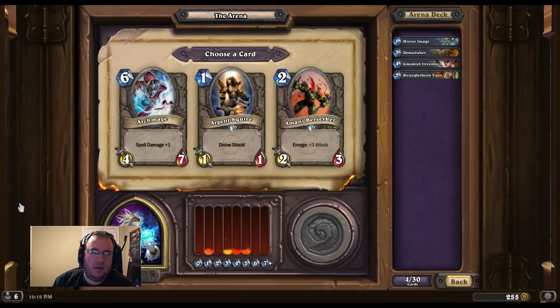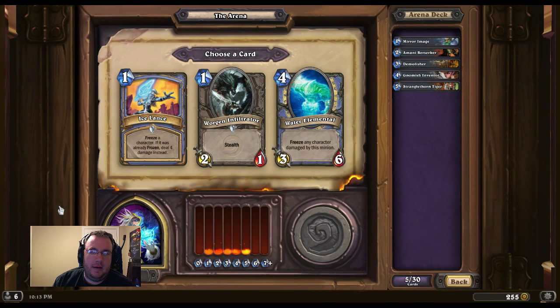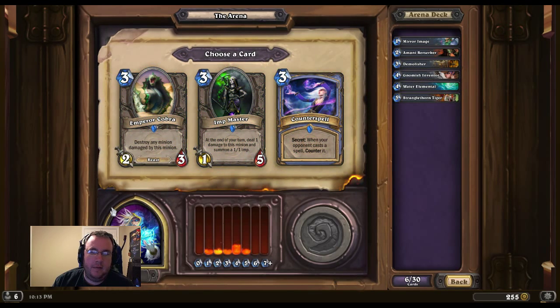Divine Shield is pretty good. Archmage is not great. The Amani Berserker is kind of cute — I could play him turn two, then Fire Blast him and make him a 5/2. Water Elemental is OP. I'm kind of leaning away from the Itmaster. Emperor Cobra is okay, if I can get him out.